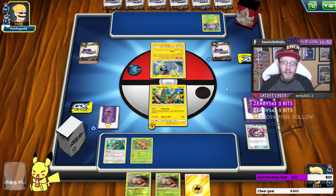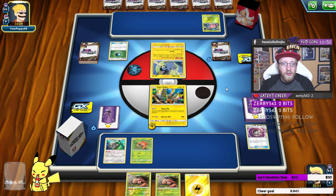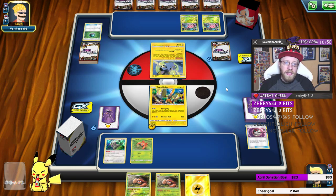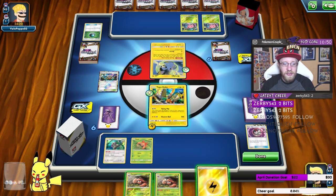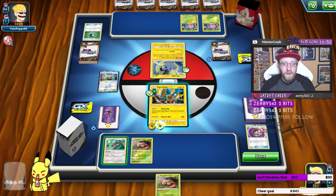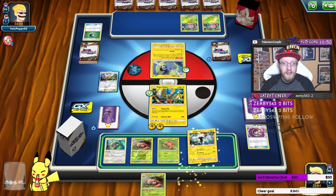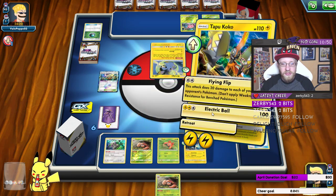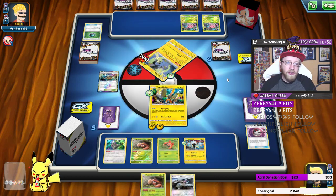Going first, leaving Jolteon GX out in the open — I'm not sure that's the best idea. Tapu Koko's spread attack won't knock out as many Pokémon as I'd like. We got Thunder Mountain — if I get a Zircuitry, I can attack for free. Koko can spread and there's Zircuitry and Paras. Let's go with Electric Ball — nice, huge first attack against Lost March, 200 damage. The deck can really snowball fast.